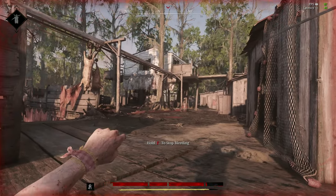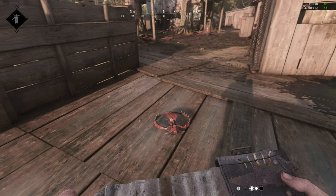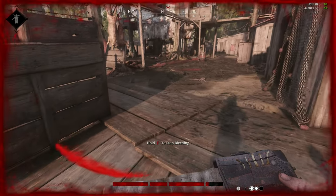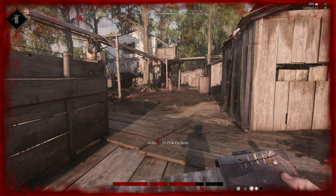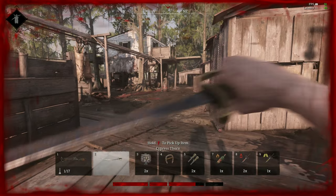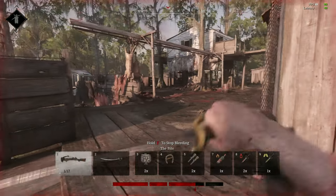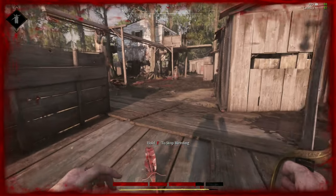How do you make this happen? First, you need to pull out your medkit and begin bleeding. Once you're bleeding and taking damage, you very quickly double tap the medkit — don't hold it down. Just tap left click twice as fast as you can. If you do it correctly, your bleed will stop. I'll show you what it looks like again.